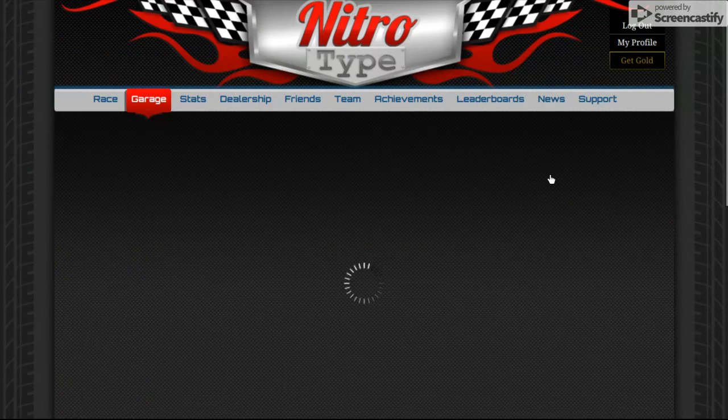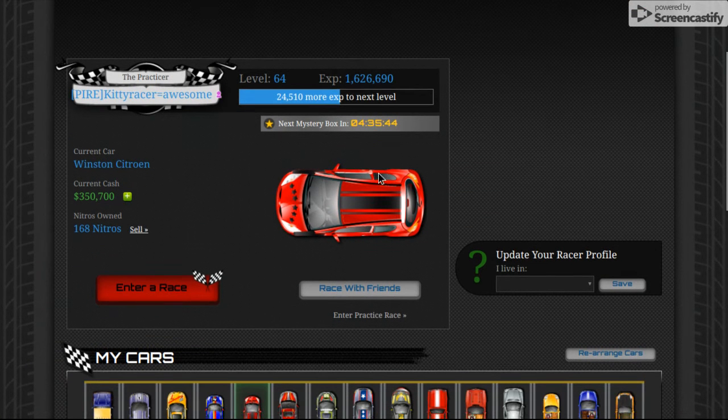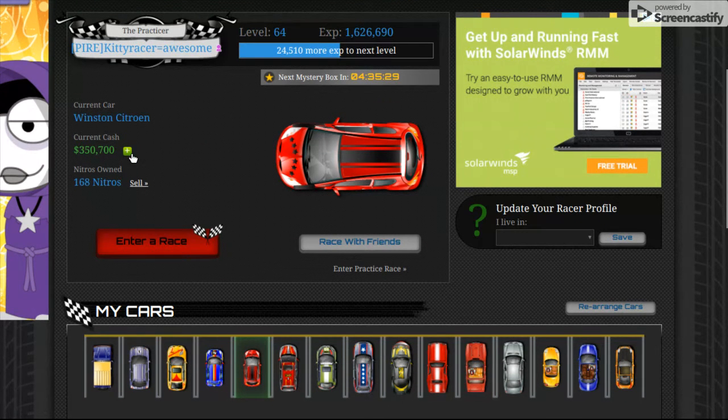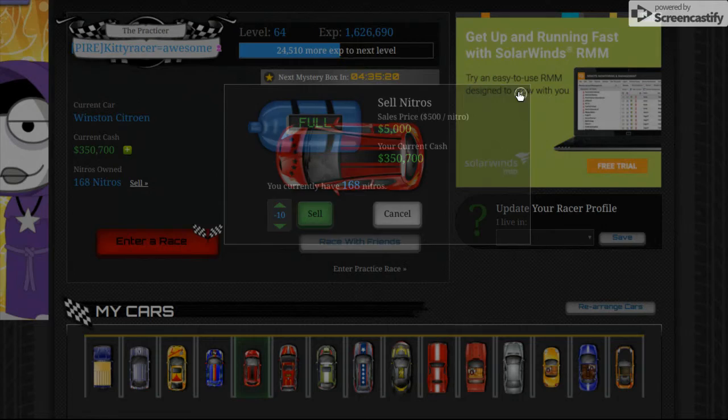Go to the garage. There are mystery boxes — you can open them and get nitros or experience to get to the next level. Levels help you unlock cars; I've unlocked all the cars. You can also sell nitros in packs of 10, and for 10 nitros you get 5,000.